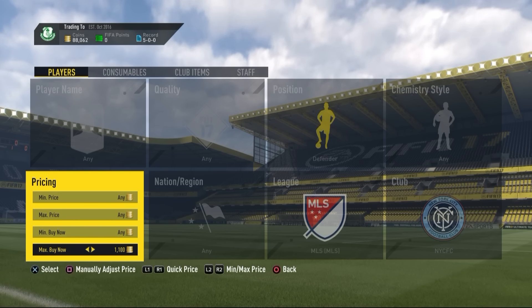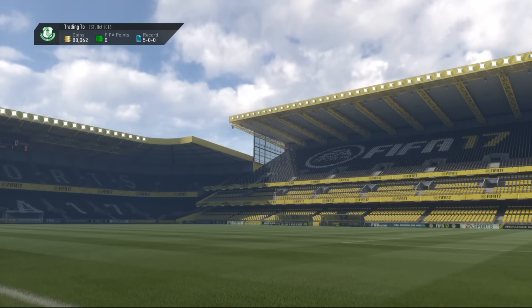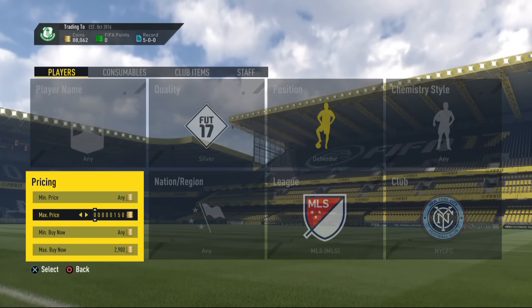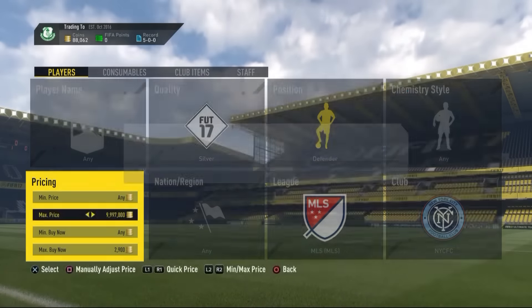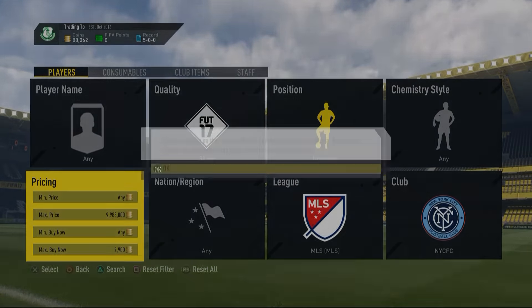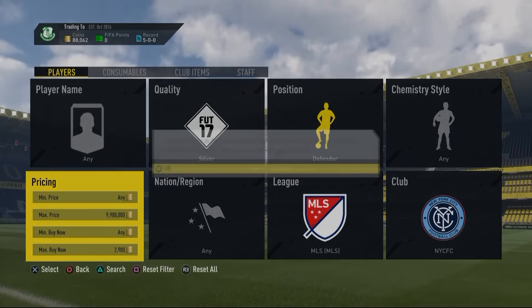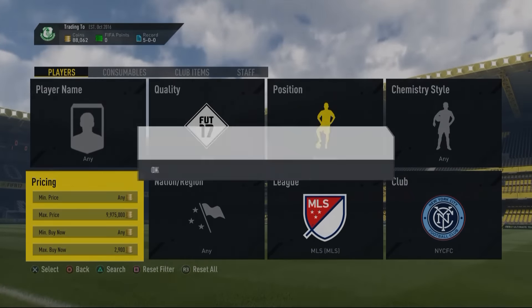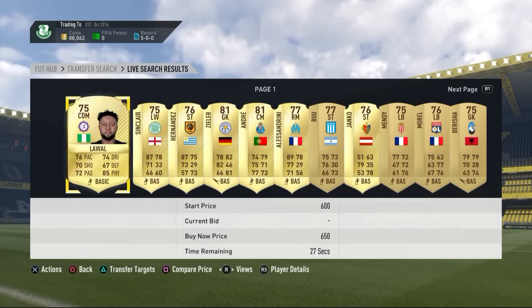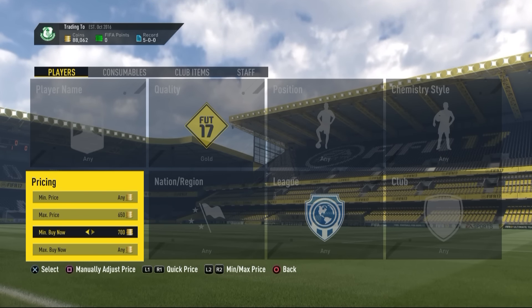The MLS method: go to silver defender and a club like NYCFC because there's a squad building challenge around these cards. Set the price to around 2.9k and keep sniping — NYCFC cards get listed for 200 to 500 coins by people who don't realize the SBC is active. You can get some nice deals from that club right now.